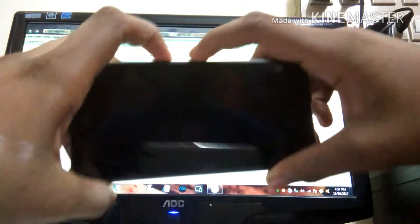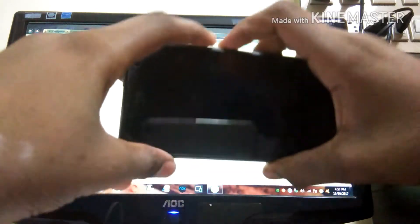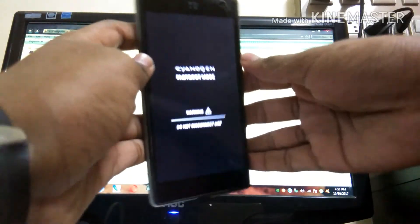Please remember, guys — I am not responsible for any brick or damage. If you do get a brick, just contact me and I will help you solve it. Now press the Volume Up button plus the Power button simultaneously. This will take you into Fastboot mode. As you can see, we are now in the Fastboot mode on the device.